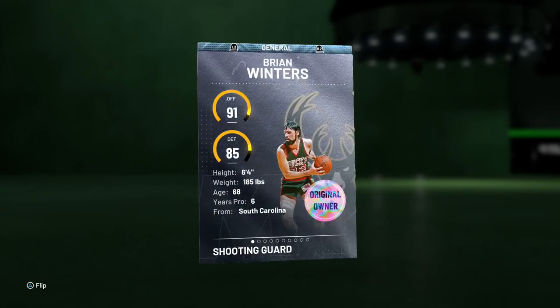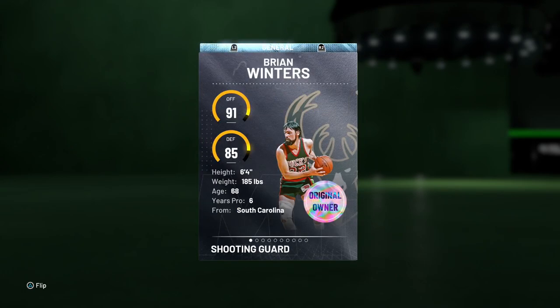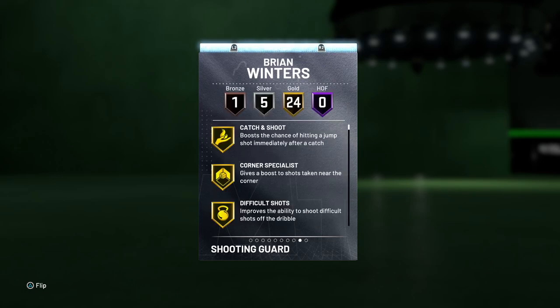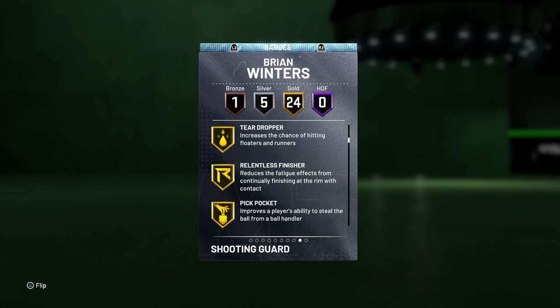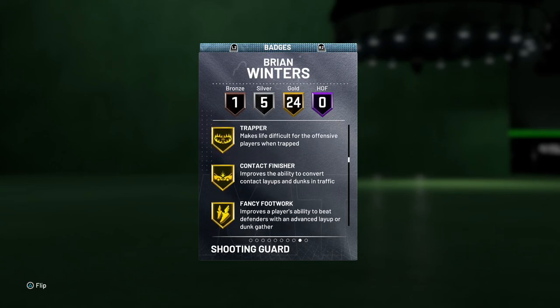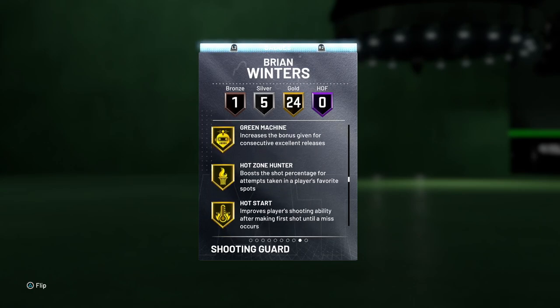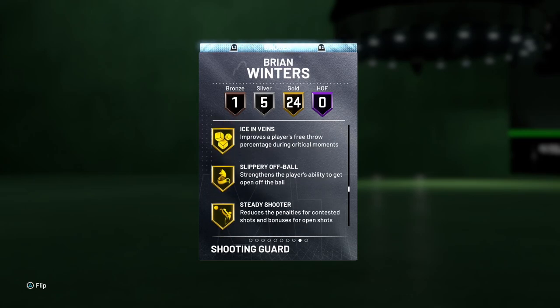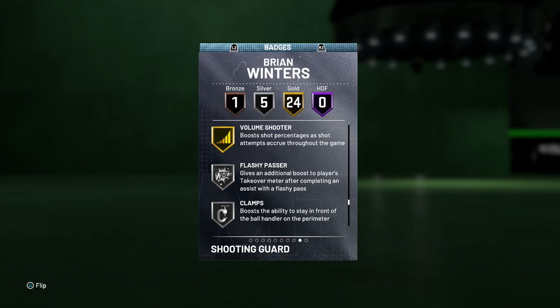He is 6'4 and is a shooting guard slash small forward. He has 24 gold badges. Let's go through the badges really quick. He's got catch and shoot, corner specialist, difficult shots, acrobat, teardropper, relentless finisher, pickpocket, pick dodger, chase down artist, off-ball pest, trapper, contact finisher, fancy footwork, clutch shooter, dead eye, flux release, green machine, hot zone hunter, hot start, ice in veins, slippery off-ball, steady shooter, tireless shooter, and volume shooter.